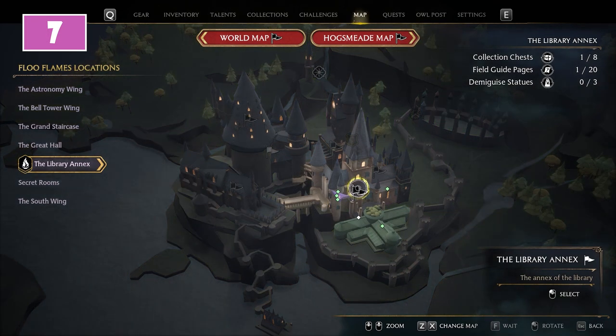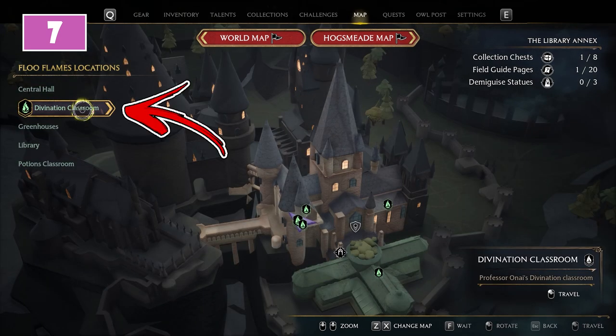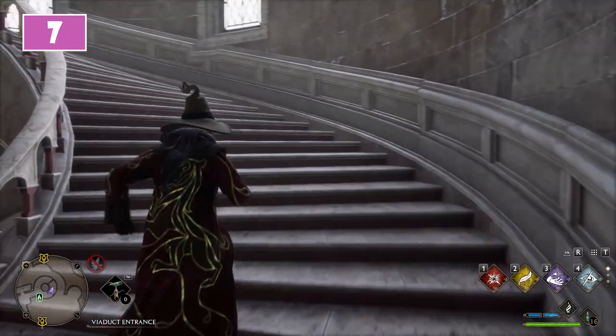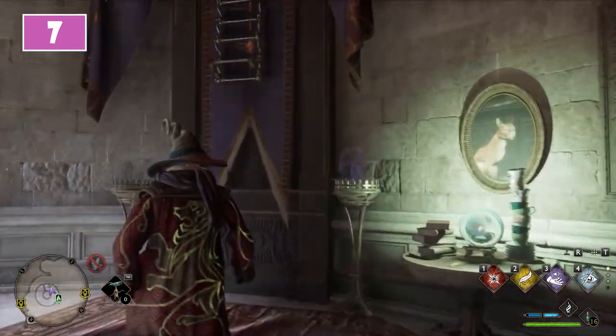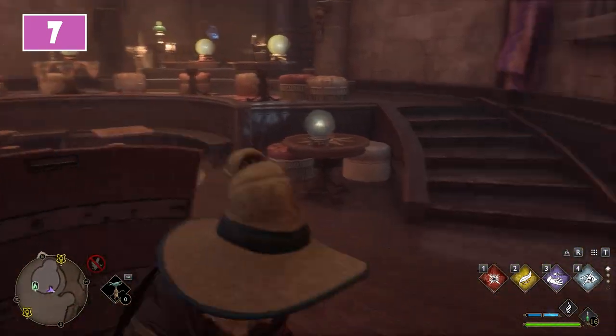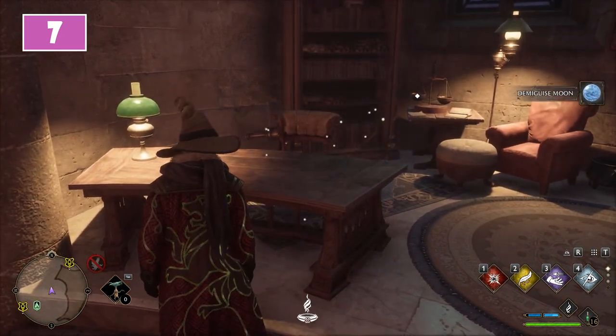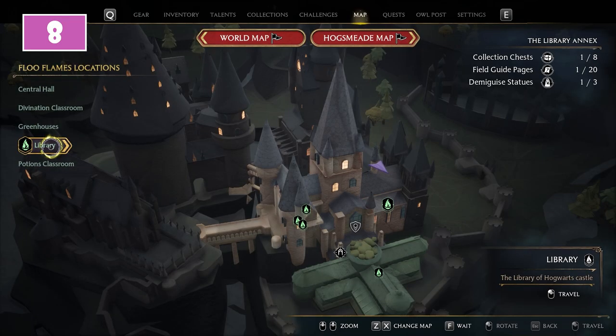Inside the Library Annex you can find three Demiguise statues. For the first, start from the Divination Classroom Floo Flame. From here go upstairs until reaching the Magical Ladder you have to use next. Once inside, turn around and reach the opposite side of the room. This will allow you to collect the Demiguise statue above the table.